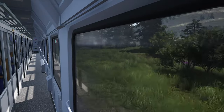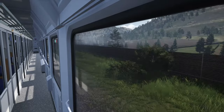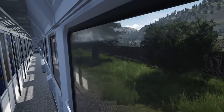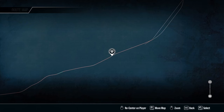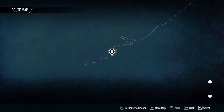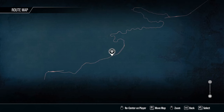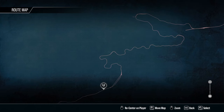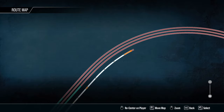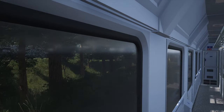The grades on the pass are between about two and two and a half percent. The direction we're going here — I'll pop the map open — we're headed east. This is actually the steeper, quicker portion of the pass headed eastbound. If you're headed westbound, it's a little bit more gradual. The pass kind of ends right about here. They tried to keep this within the confines of modern day, the year 2024.